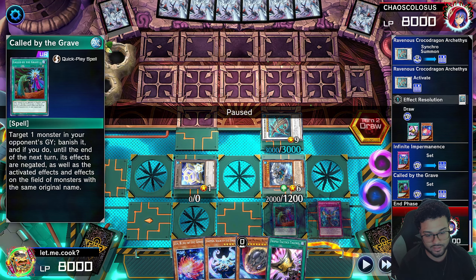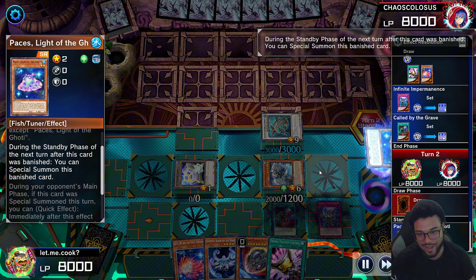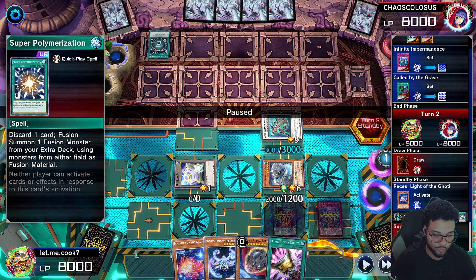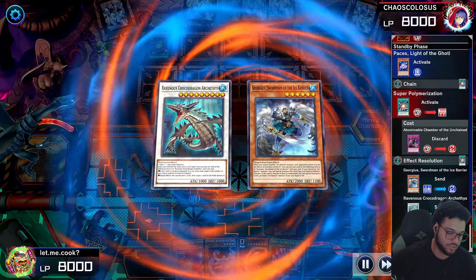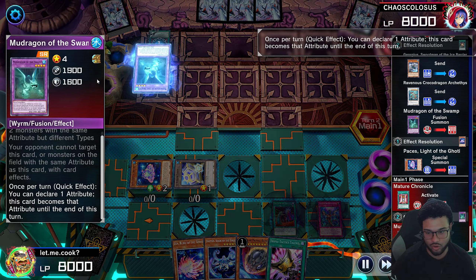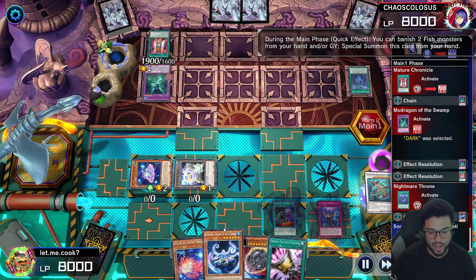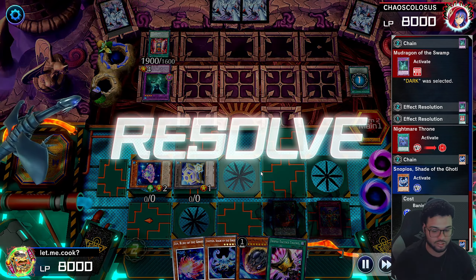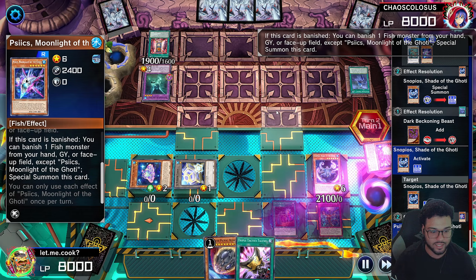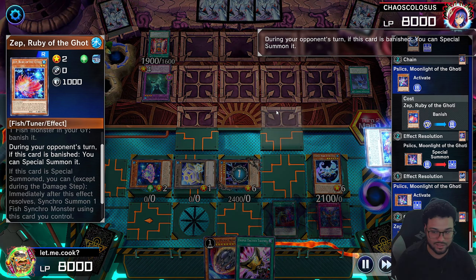Using all three monsters we go into the Revenant Croco Dragon, activate its effect to draw two cards, and set our backrow. This board — your board doesn't really start until the standby phase. Trust me, we have plays. They activate Super Polymerization — I'm actually happy I didn't go into the Atlanticy extra shenanigans because now we'd have broken our board. They use Super Poly to make a new dragon. Our Infinite Impermanence can't do anything to that. They activate Mature Chronicles activating the Moon Dragon so we can't target Dark — which is really bad, limiting my negates. They activate Nightmare Throne so I activate Snow Peels, banishing two fishes to special summon it, triggering our Paces.